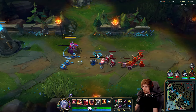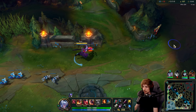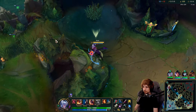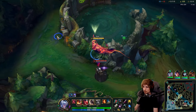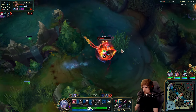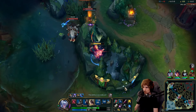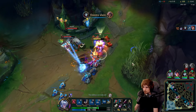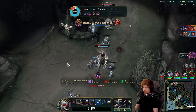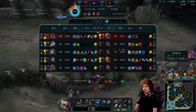Jhin can farm top if he wants — we'll let him know. Let's push up the next wave and see if we can rotate to mid or top, then immediately go to top lane. He seems to be up here. Is that Jhin also going here? They're leaving Zed alone? They just leave him entirely alone all by himself?